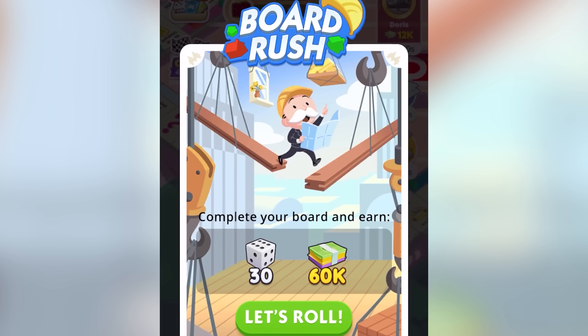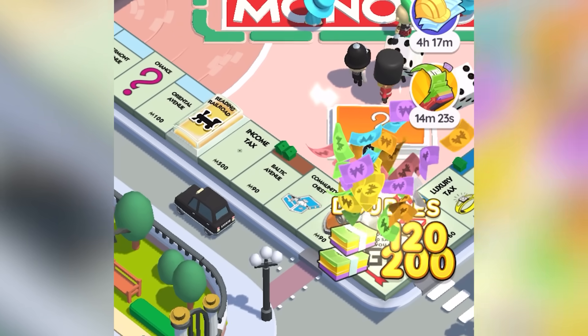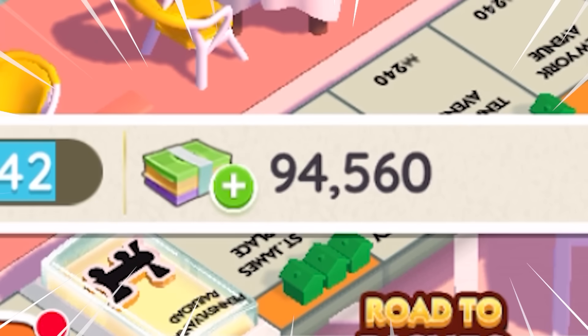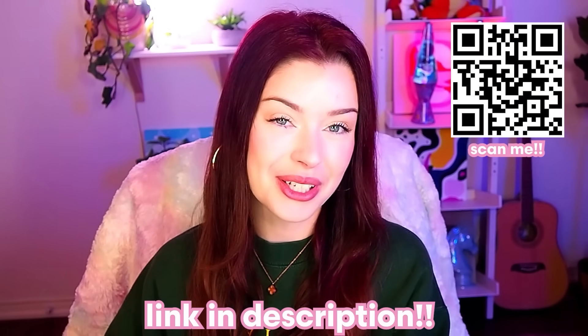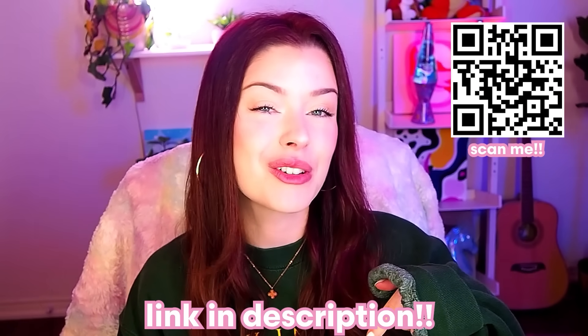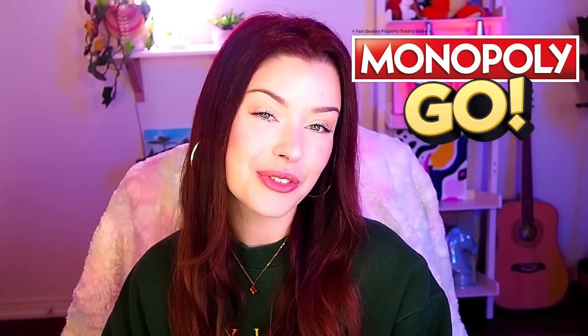While I was playing, I came across this event called Board Rush, which only lasted 24 hours, but the goal was to complete my current board before the timer ended. I completed this event in time and got some massive rewards — look at all of that Monopoly money — and I also got a bunch more free rolls so that I could keep playing. Download Monopoly Go now by clicking the link in my description or by scanning the QR code on screen. Thank you so much to Monopoly Go for sponsoring this video.